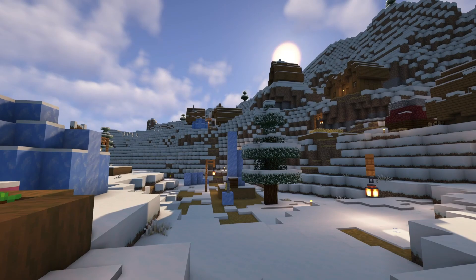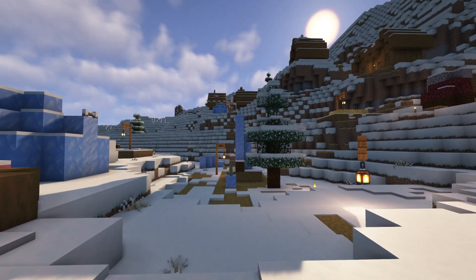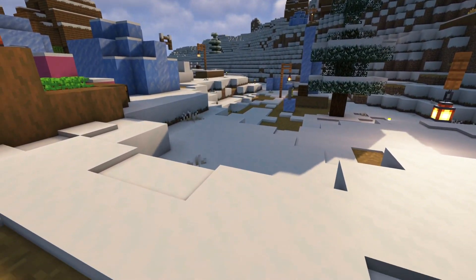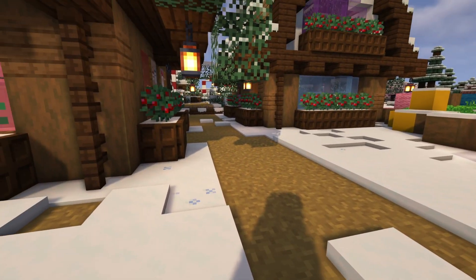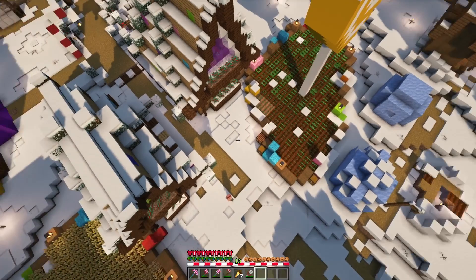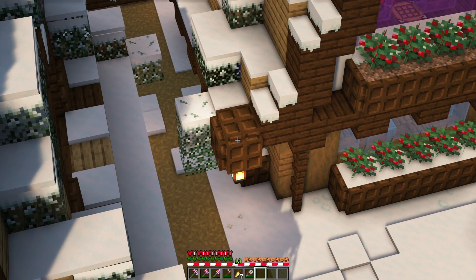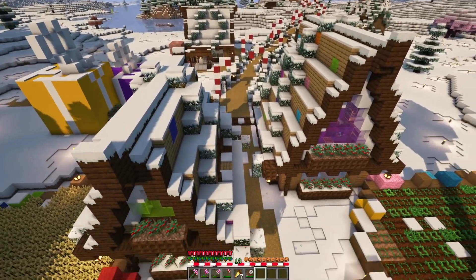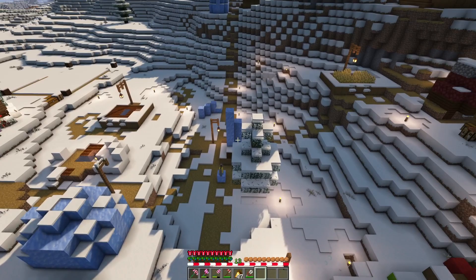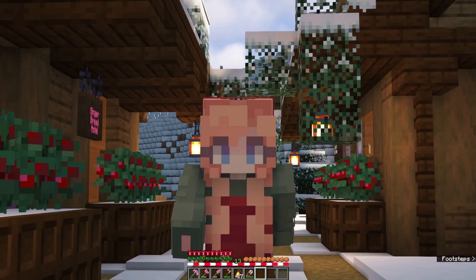The next project is the town square center where we're going to have our giant Christmas tree. We'll collect a bunch of spruce to make a custom tall spruce tree in the middle, collect lots of leaves, and gather supplies to completely redesign our paths. I'm thinking colored wool, dark oak trapdoors that look like chocolate bars, and some coarse dirt sprinkled together, then we'll build up our Christmas tree in the center of it all. Enjoy the time lapse.